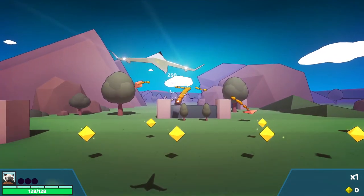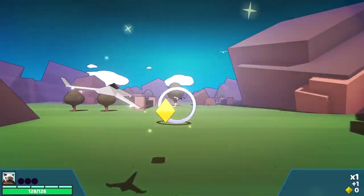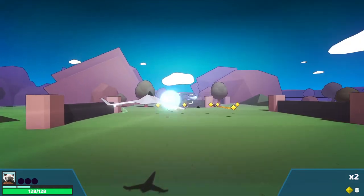Let's actually get killing things, let's chop that out of the air. Ideally I want to collect the yellow diamonds, and if I go through the circles, my multiplier goes up, which I will lose if I get hit by anything or collide with something.